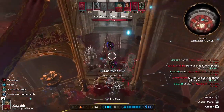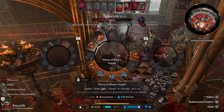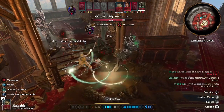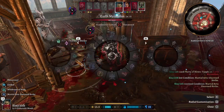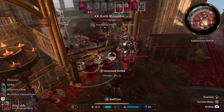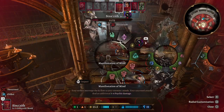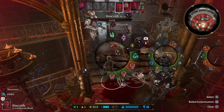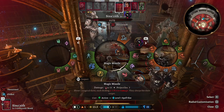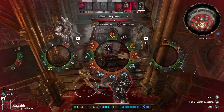The blast hit all enemies — they made their saves so only took half damage, but we still had more attacks available, like Topple. We can also activate radiant damage for 3d6 extra radiant on every hit with our fists, and we have Thunder Wave available for area control.